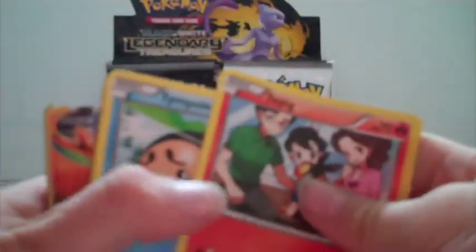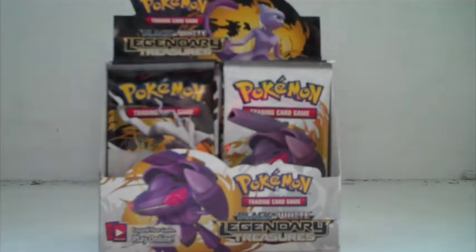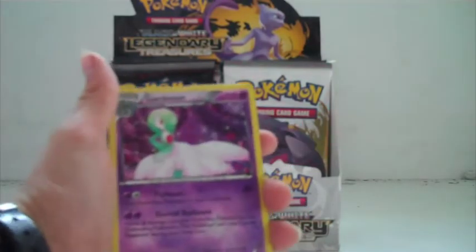Now let's go into the Delcatty pack. I feel like we have a few more Ultra Rares to go. Oh! I saw it — I'm not going to tell. I'm going to be excited. Swablu, Gothita, Crushing Hammer. It's the Keldeo EX! Yes! Very excited!